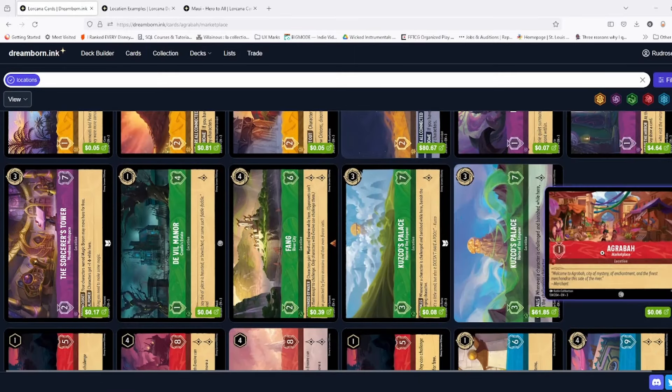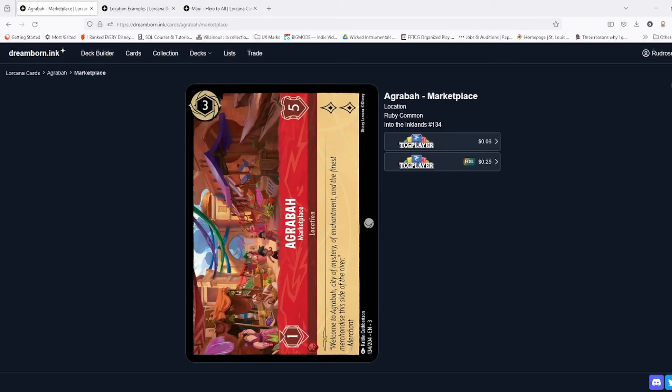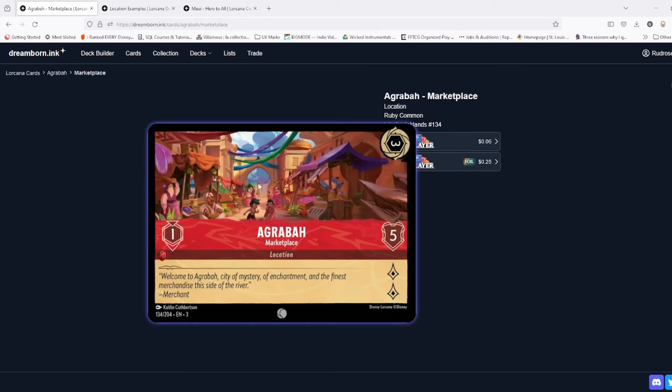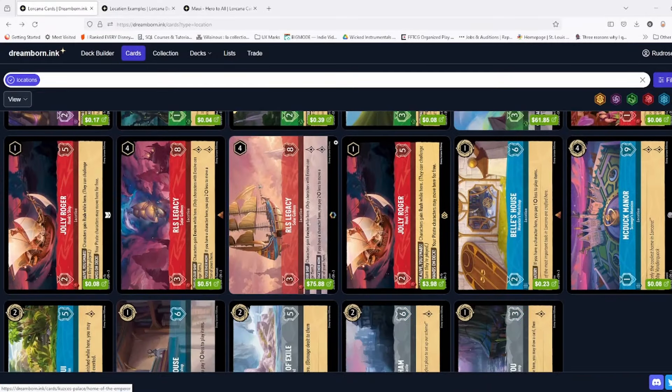Agrabah — for one of these basic ones, I actually like it quite a bit because it quests for two. Yes, it has very low health at five, but especially in the late game, if you've just cleared with Be Prepared and put down Agrabah and RLS Legacy or whatever, it puts on a lot of lore pressure. For a blank location, I like this one quite a bit. It seems really well balanced — it's a big lore quester with the downside of being relatively easy to get rid of. That's what it should be. You want your opponent to have an answer to it.